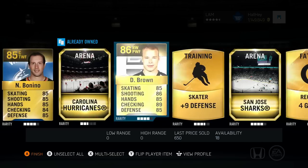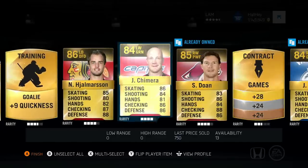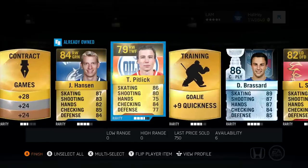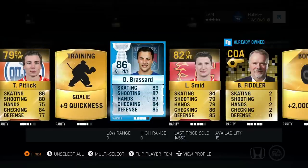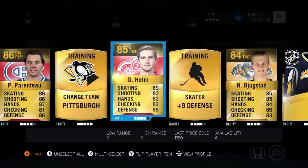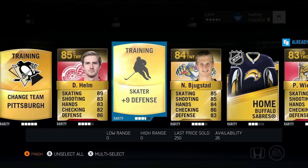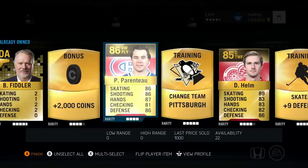Two arenas — Jalmerson, Chimera, Doan, Hanson, Pitlick — oh, Derek Brassard as well. He's only worth 14k, but that's two Stanley Cup Edition cards in two packs. Fiddler, plus two thousand coins, Parenteau, Helm, Bukestad, Kosh — and that's the end of the pack. These are solid packs!